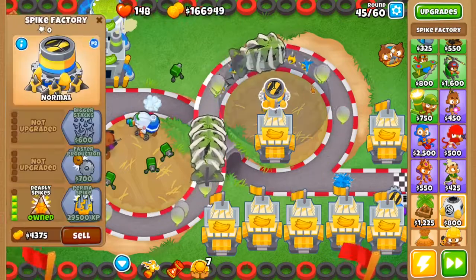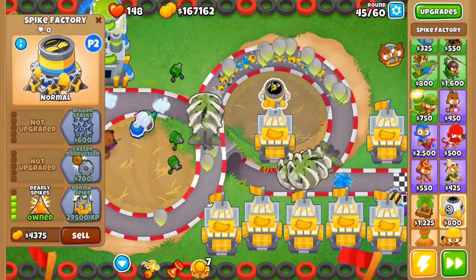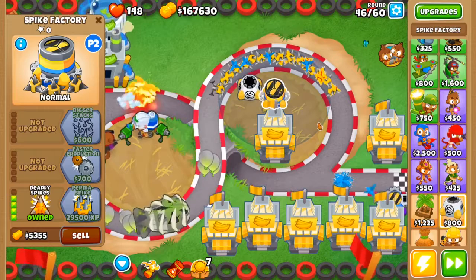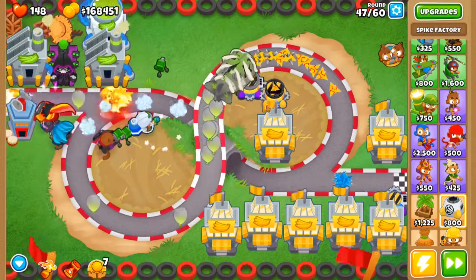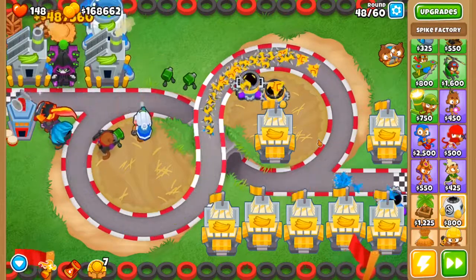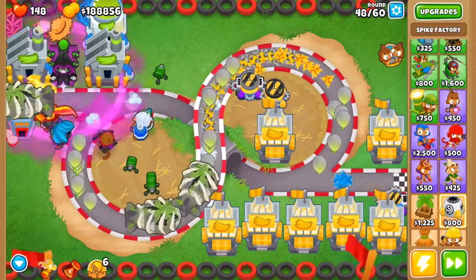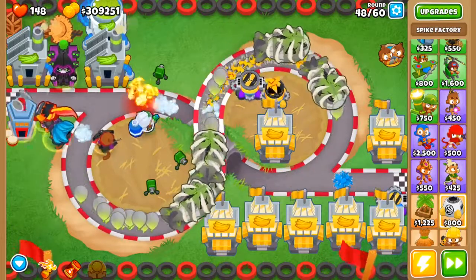Oh, you have deadly spikes! I think you should get white hot spikes — do you know why? Because I can't kill leads with mine. Oh nice, okay that works. This is insane! We did this before and I had so many Monkeynomics, but then I deleted them all and went through so many banana research facilities — it was insane.